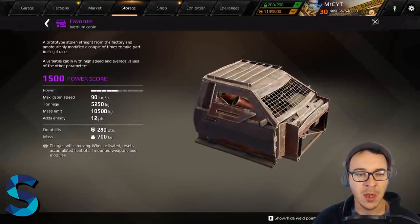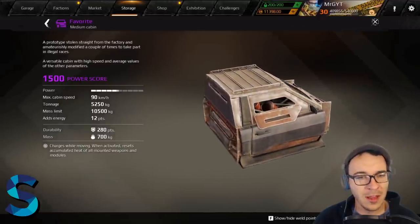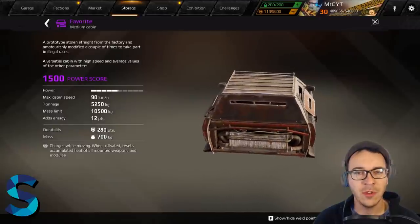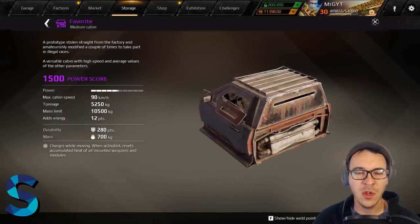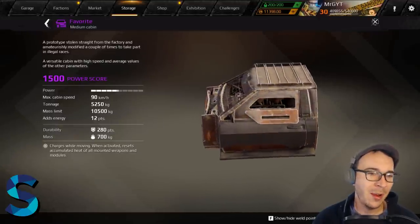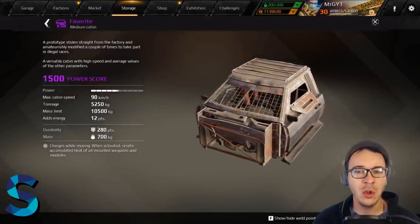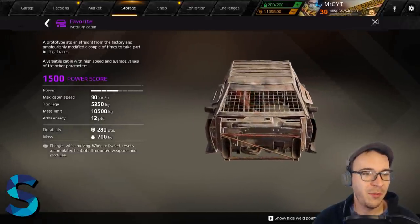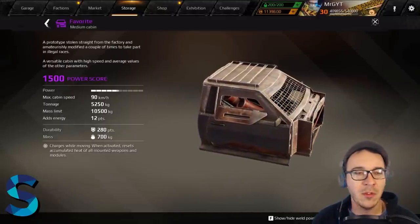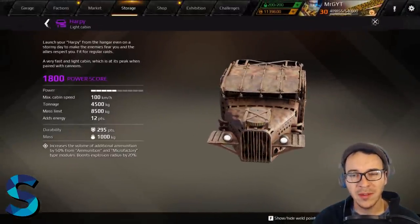The Favorite cabin sounds like you're driving a fart — one of the worst engine sounds in the game — but it's a great cabin. Its ability lets you instantly cool your weapons. Anyone who plays heat-based weapons knows how important that is. Maybe you're shotgunning someone and need one more shot to finish them, then your weapon overheats — just right-click and it's instantly cooled. Extremely good ability. It's fast, tiny, and works with any heat-based weapon.